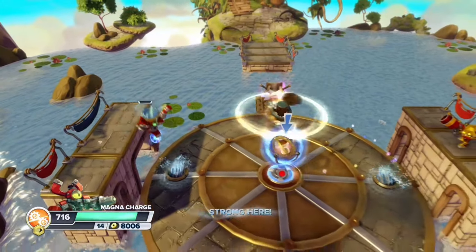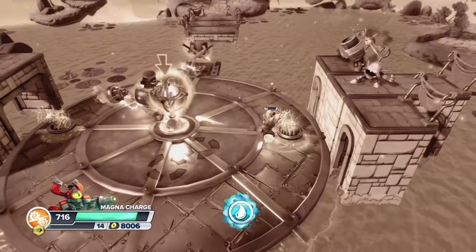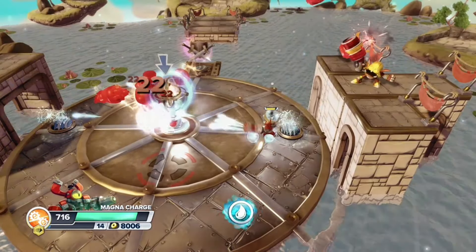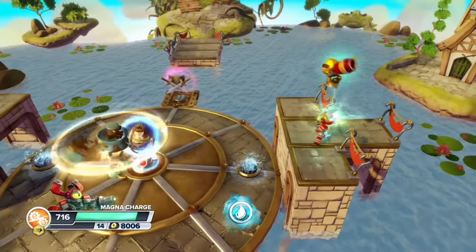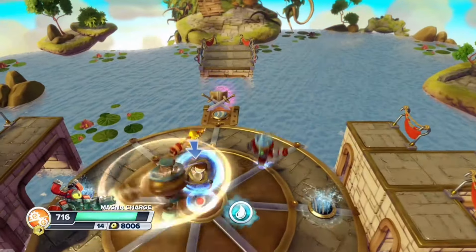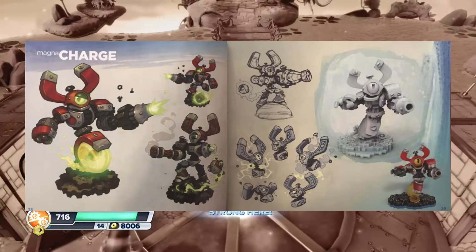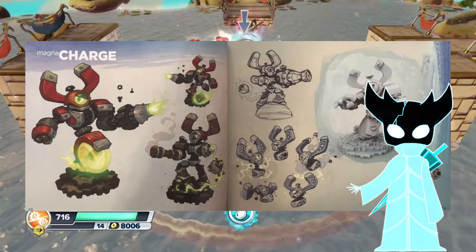Like off a cliff. Things get even more crazy when you account for his bottom half, which not only functions as a dash, but can also pick up and throw up to two enemies at once. Literally, the only threats to him are the bigger enemies, bosses, and the spellpunks, because they're the only ones I've encountered so far that can't be picked up and tossed into the abyss. I also found some pretty cool looking concept art for Magna Charge in the Art of Skylanders SWAP Force book, but with that out the way, let's actually take a look at his backstory and see what we can learn about him.